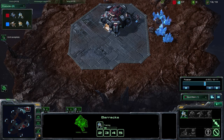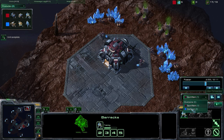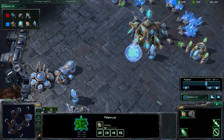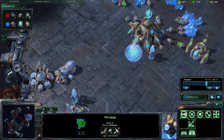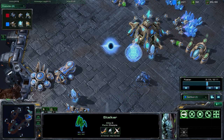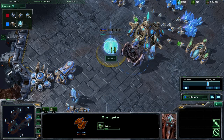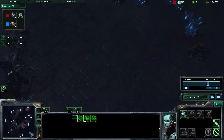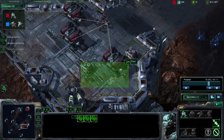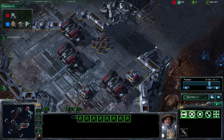Once the opponent scouts all the bases, they'll realize they should tech up to air. Let's go to our opponent's vision to show their thought process. You can see they've scouted all possible land bases and concluded we must be in the island position. Their decision — which is very rational — is to build stargates, and that's exactly what we want them to do. Back to our side: we have three barracks down, marines amassing, and we're pushing out right as they start their air tech.